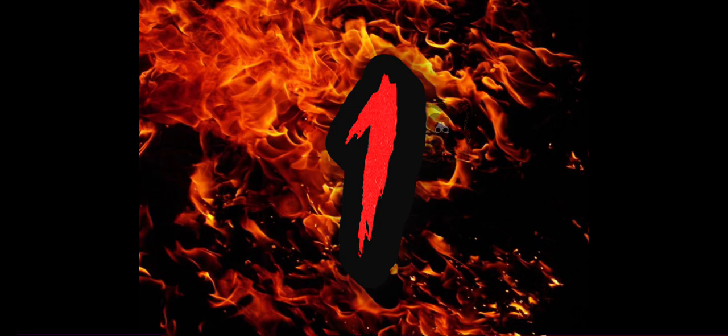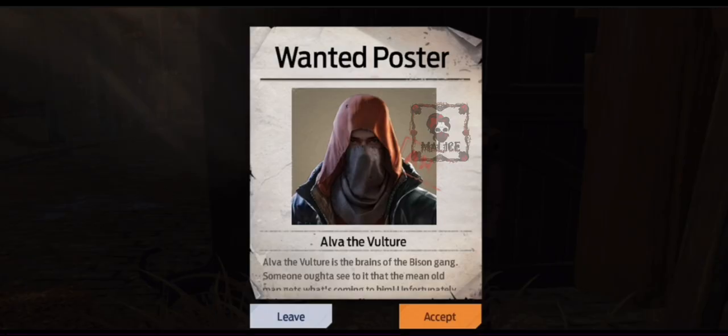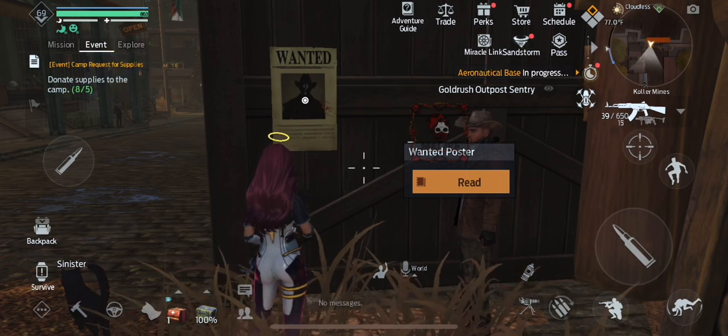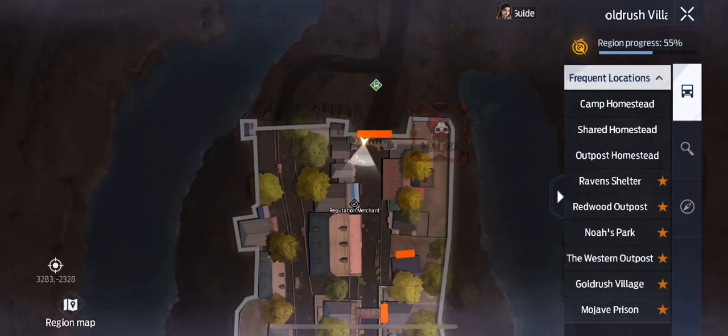Getting started at number one, this is Alva the Vulture. You'll find it outside of Gold Rush Village on the right hand wall, located right here on your map.